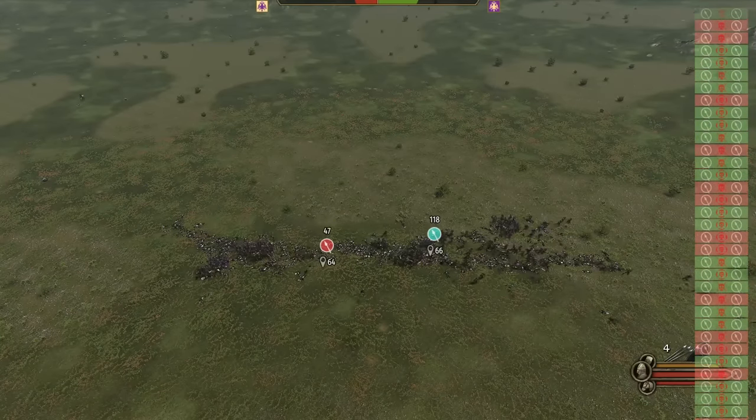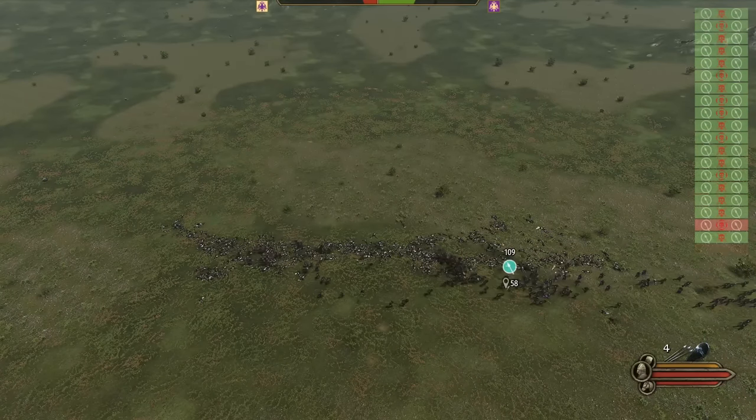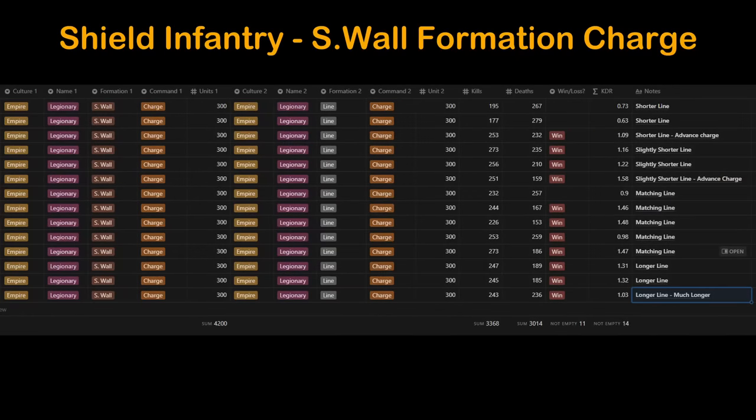Now we try having a slightly longer shield wall line than the enemy's. The battle starts off strong but quickly breaks down into a back and forth struggle, still ending in a convincing victory but not as good as the previous battle. The equal-length test comes down to the wire — it's a win this time, but a statistical coin flip over the long run. As long as our line is somewhere between slightly longer or slightly shorter than the enemy's, we'll be in great shape. Going too short or too long is bad, so avoid that blunder.